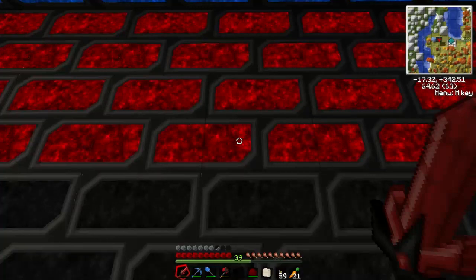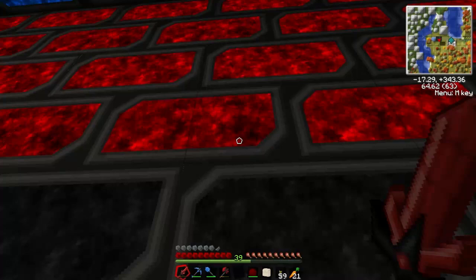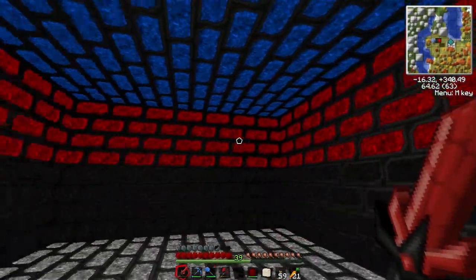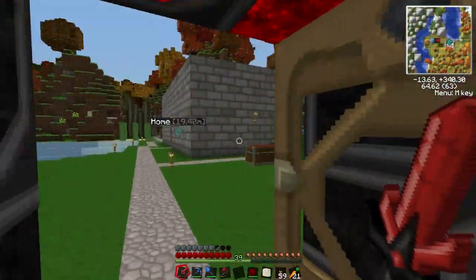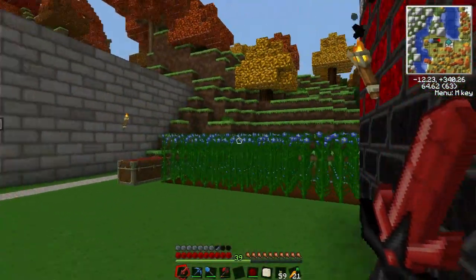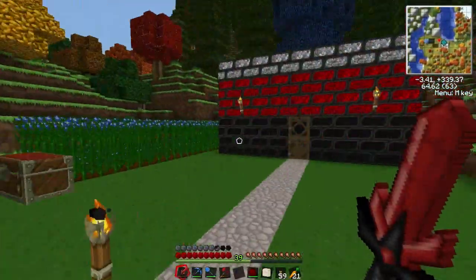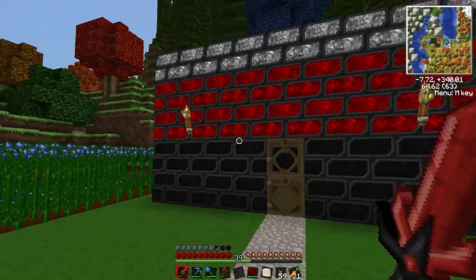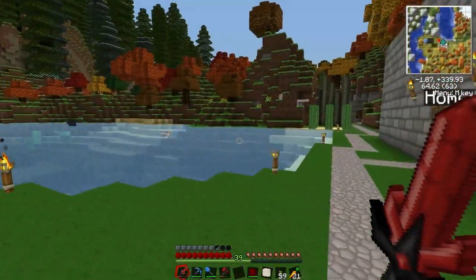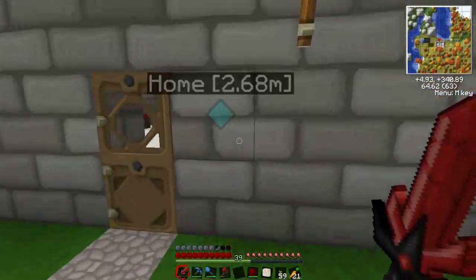In my texture pack — the one I've been using the last couple of episodes — it's animated. I don't know if it's like that in the default texture pack, but it's very trippy. It's animated and it emits its own light. Very cool. I pretty much ran out of blocks — I had to smelt all those ores to bars and then combine them with stone bricks, so it was a very long process.